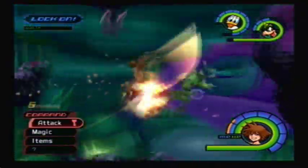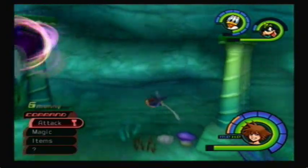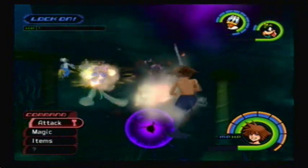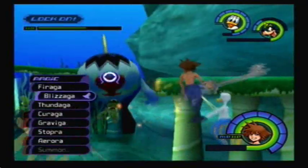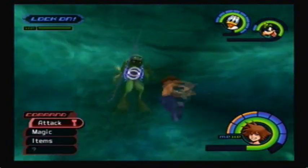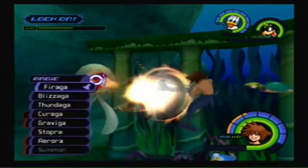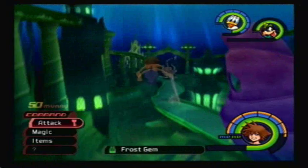These things called Screwdrivers drop Thunder Gems. There's another monster that drops Thunder Gems as well in Atlantica — I believe they're called Aqua Tanks. This big thing over here is an Aqua Tank, and he drops Thunder Gems as well, at a kind of rare rate. Make sure you've got the number of items you need — you need quite a few of each item just to make all the synthesis items in the game, so spend a good amount of time in each area collecting at least 10 of each synthesis item.